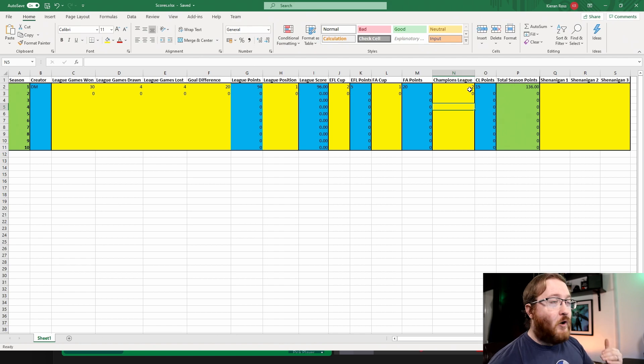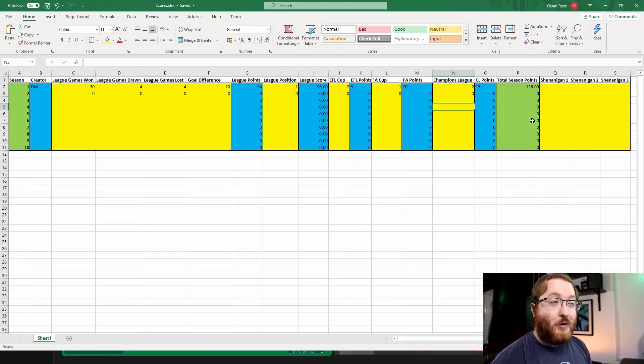Eventually all the creators will have their own season points and we'll see who's the best. One other thing you can do is stitch up the next person — called shenanigans. You get three shenanigans you can play.